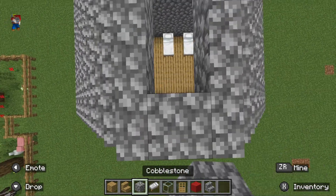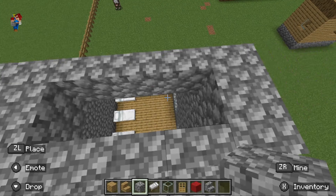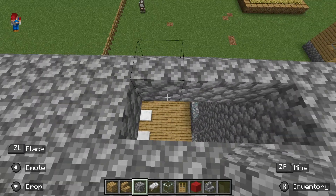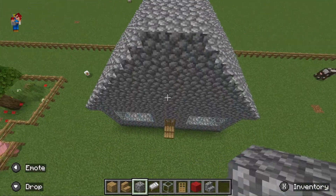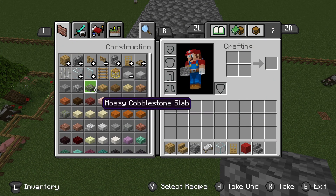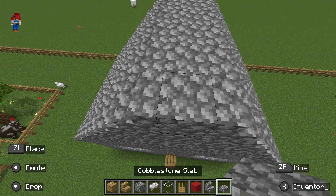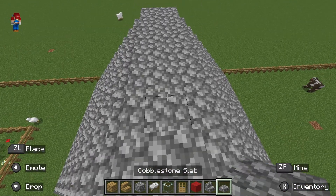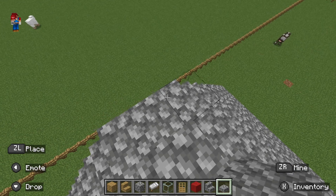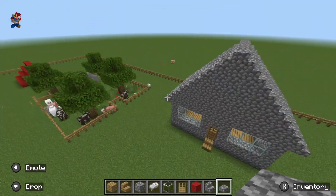I think I'm going to need to fill in this last area. However, we're not putting stairs in this area — we're going to put some slabs. You might be wondering, Chloe, you don't have any slabs in your inventory. Well, I'm going to do that right now. Ta-da!